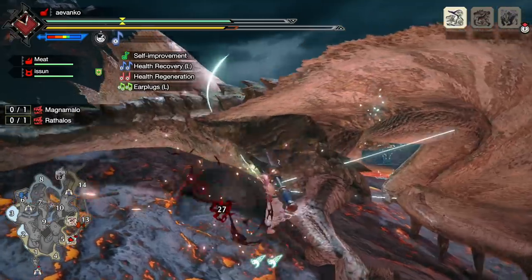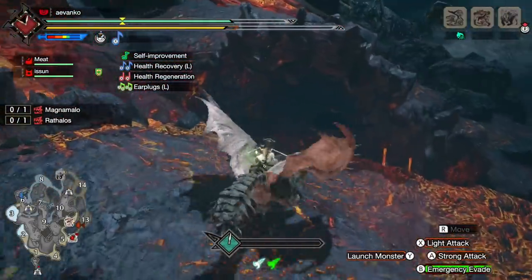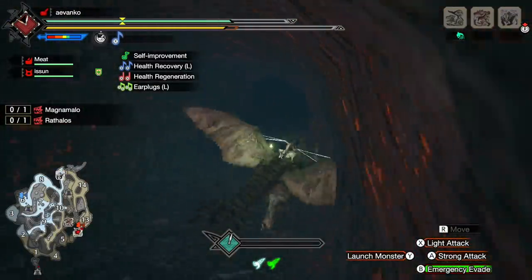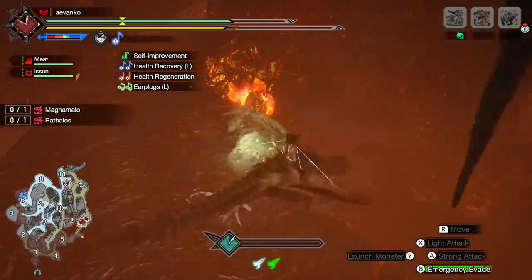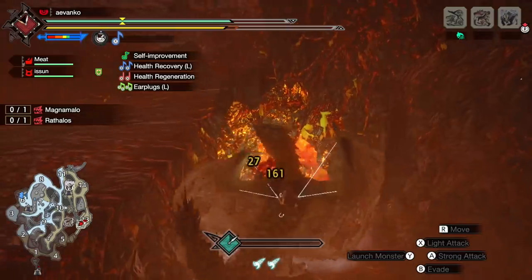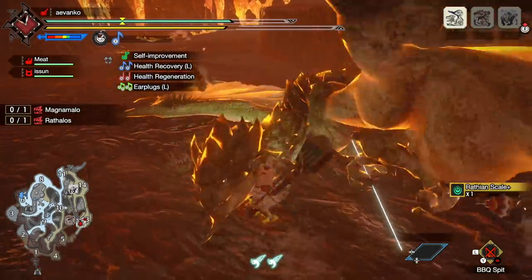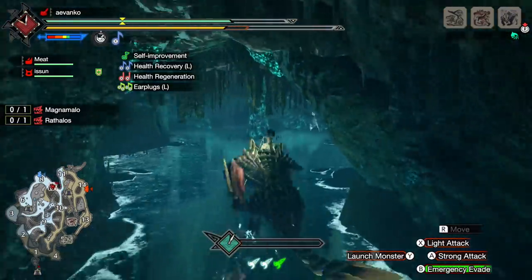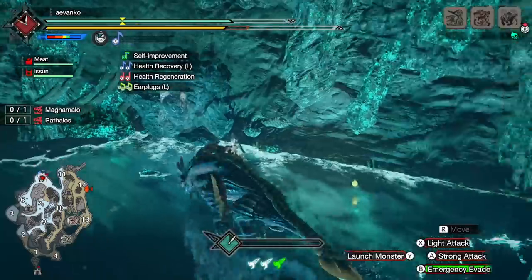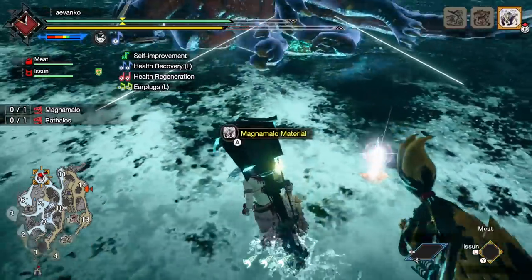The Lava Cavern gimmicks. This is something I don't see a lot of people using — if you mount a monster in the Lava Caverns, you'll notice a little red and blue splurt icon. That means there's an environmental gimmick that you can either place a bomb and blow up to trigger, or you can use the wall bang by pressing Y to launch the monster into it. For the red ones, it causes Fire Blight and blows up and spews all over them, which is really nice. My favorite by far is the blue one — the water spurt — which causes Water Blight and also staggers the monster. This is a great way to get some extra damage, so if you notice these things are in the area, take advantage of them.